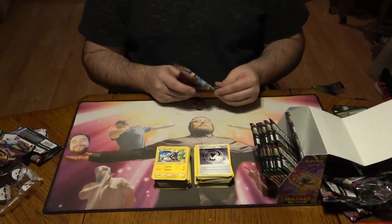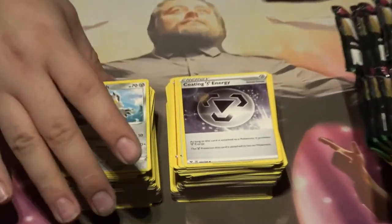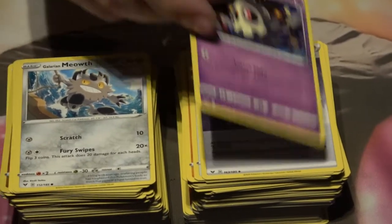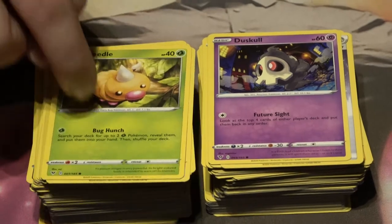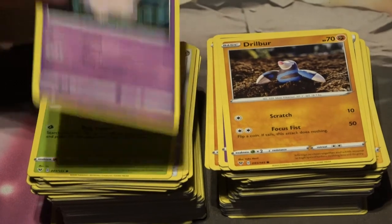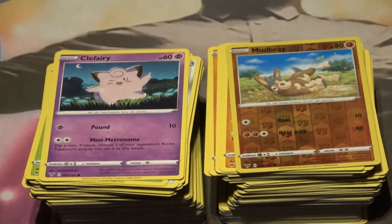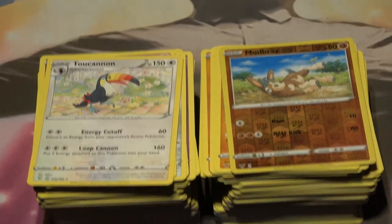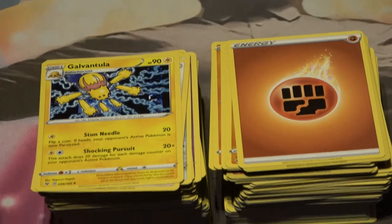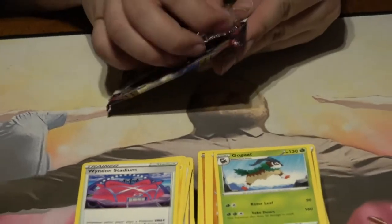We haven't quite got to where we want to be yet but I feel like we're almost there — just one or two packs away. Another Galarian Meowth — you can see he's on a voyage because he's supposed to represent Vikings. Duskull — not bad. Weedle — number one, I'm telling you it's gonna be the year of Weedle. Drillbur. Clefairy. Holographic Mudbray — cool, shiny mud donkey just sounds great. Toucannon — what a name. Fighting Energy, Galvantula, Gogoat, and another Winona Stadium.